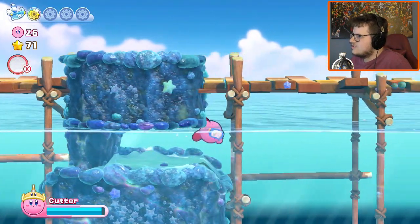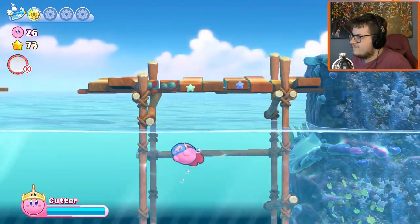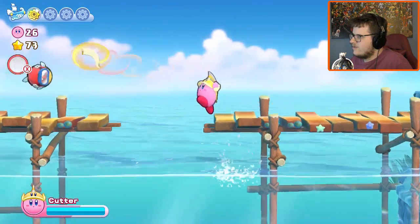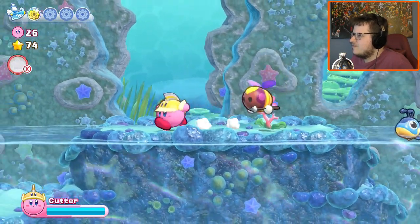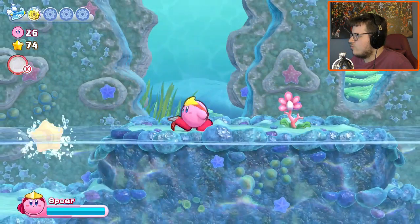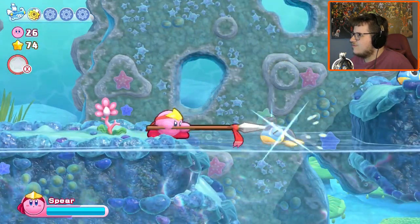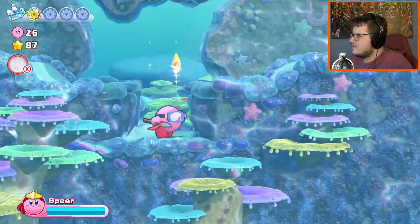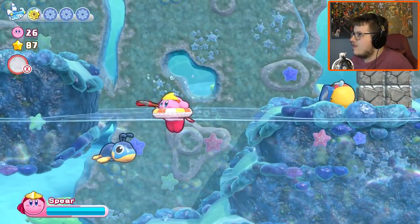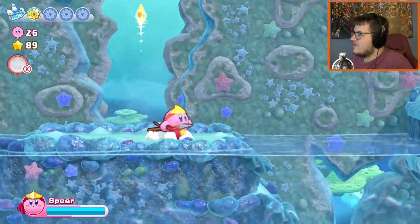That's a Spear — our first Spear, which is good. A ranged attack is going to be a lot more helpful going forward. Actually, I've seen you around — what do you even do? Spear Kirby! I don't think Spear Kirby was originally in this game, but okay, thank you. It's a weapon I can use underwater — that's going to be a lot more helpful.